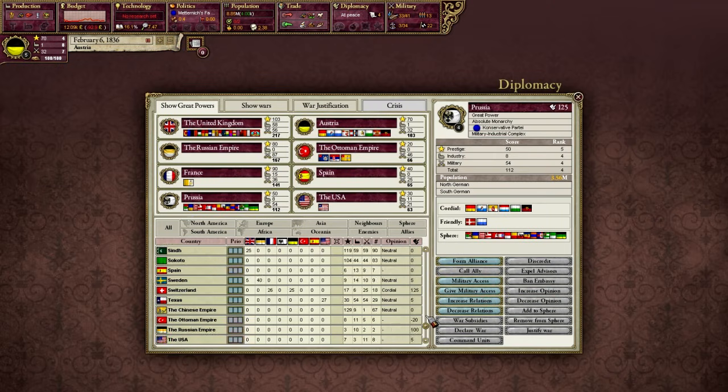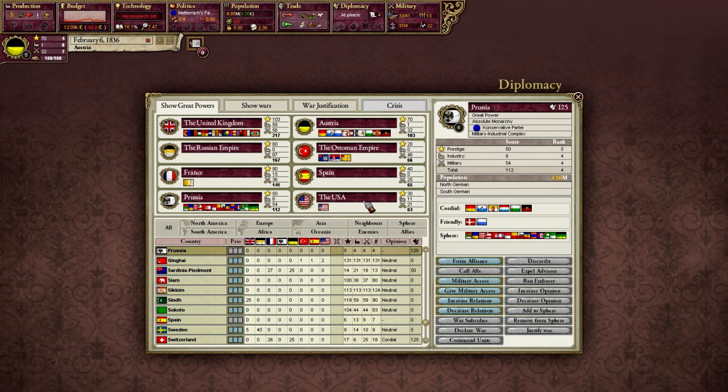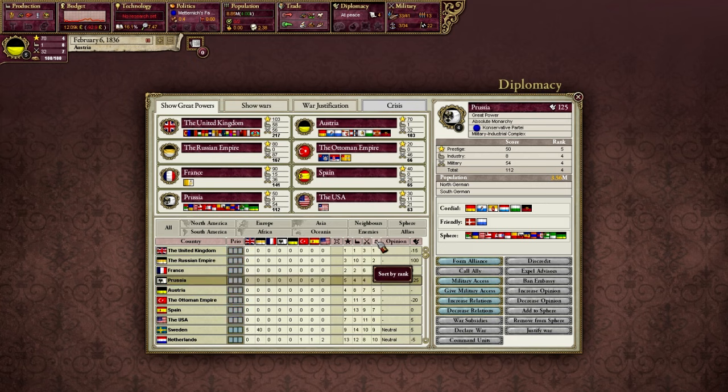Relations range from minus 200 to 200. So we're going to send Prussia an alliance offer. Probably the easiest way, whether using the beta or not, is to click on a province within the country and go to diplomacy. If you are using the beta, you can right-click anywhere in the country if you do not have a unit selected. Another way is to go to the diplomacy window and find Prussia in the great powers, sort by name, or sort by rank. We know Prussia is going to be ranked fairly highly, so we can click Prussia there.